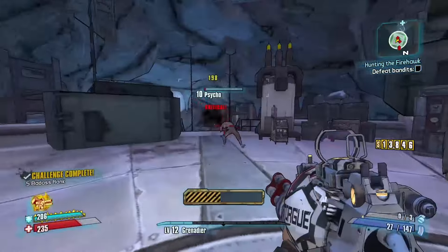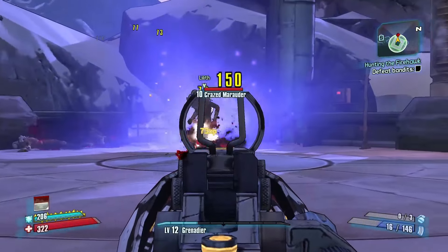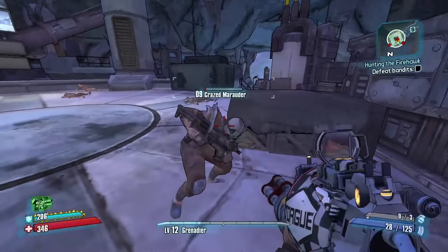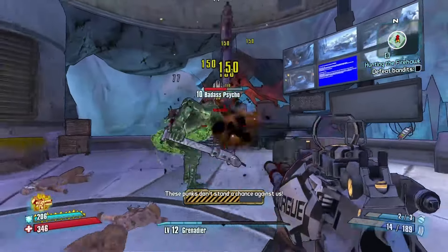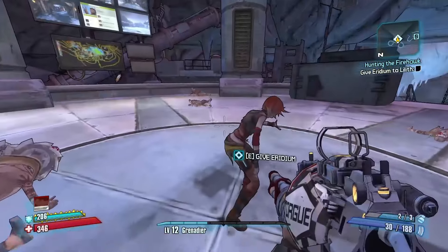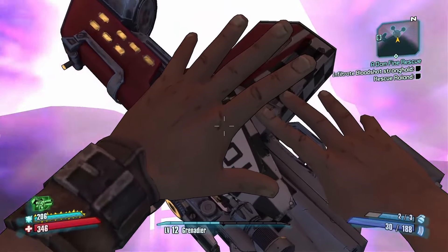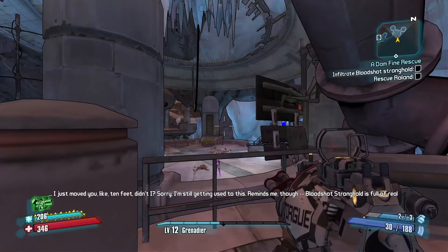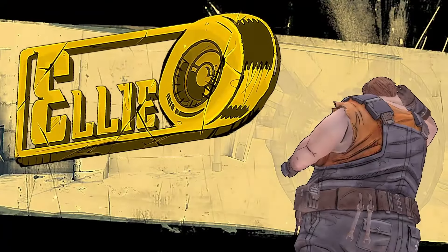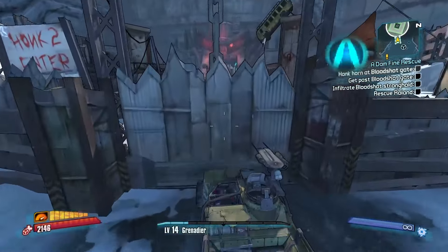I met up with the firehawk, aka Lilith, the bandit torching god. I saved her, even though she is the most powerful siren in all of Pandora, who is probably way more capable at killing bandits than I am. Me and my turret will just do most of the work. She barely even helped me get into the bloodshot stronghold. She tried teleporting me, but it was just pathetic. I had to go to a dusty area and use a freaking big wrecking ball to help me get a bandit car so I could honk my horn and get into their fortress.